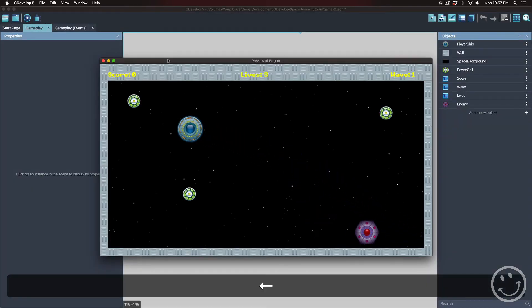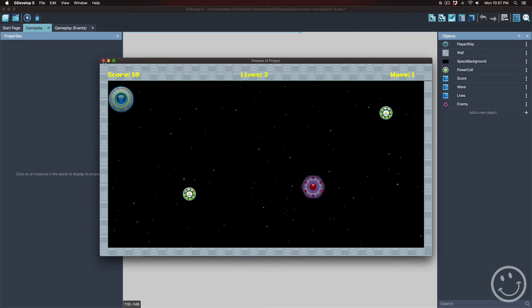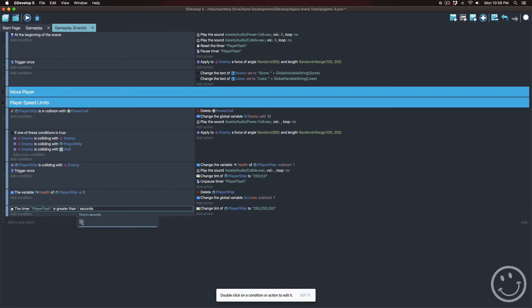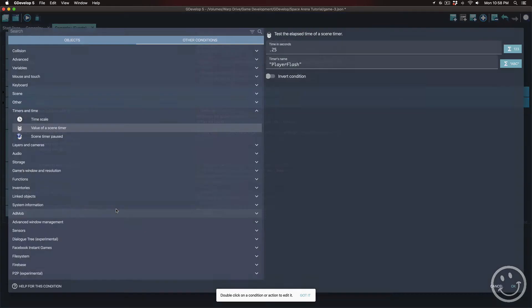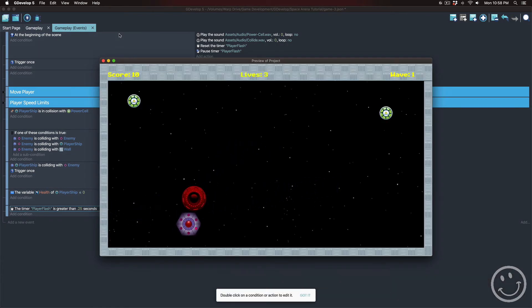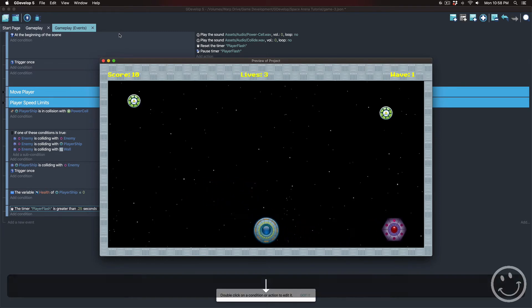When they collide the sound plays and the player ship turns red, but it turned red for too long in my opinion. I think it needs to be a lot faster. Let's go back to the gameplay events and change one second to a quarter of a second. You can just click on the value right in the list and edit it directly without double-clicking into the whole thing. That's much better — the player ship just flashes quickly instead of staying red for a long time.